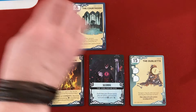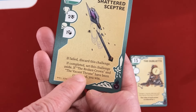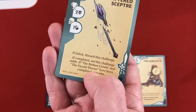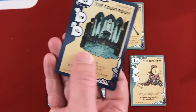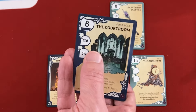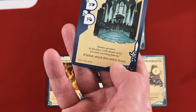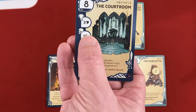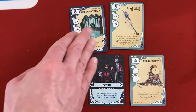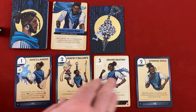Two more cards appear: the Courtroom (obstacle, heal three if completed, but if failed attach to Scorn and take three damage — a very high-stakes verdict decision) and the Shattered Scepter (one of the three special win-condition cards). On Fane's turn we draw: Grand Destiny (after this action, if you have stars in hand you may return this card to your hand), Perfect Balance (four versus obstacles), and Fate's Lament (discard to regain health).